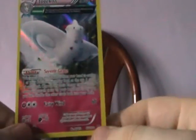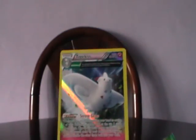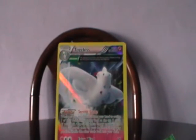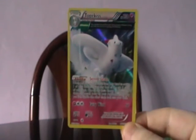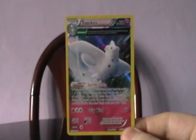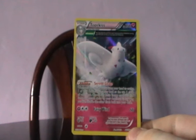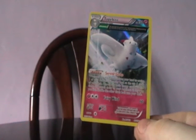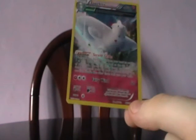And Togekiss! That's quite good — that's one of the ones I was after. I told you I had a good feeling from the Deoxys pack. That's quite a good Togekiss card. It's the one with Delta Evolution, which means you can evolve it during your second turn. And its ability is quite good — when you play it you can look at the top eight cards and put the energies into your hand.